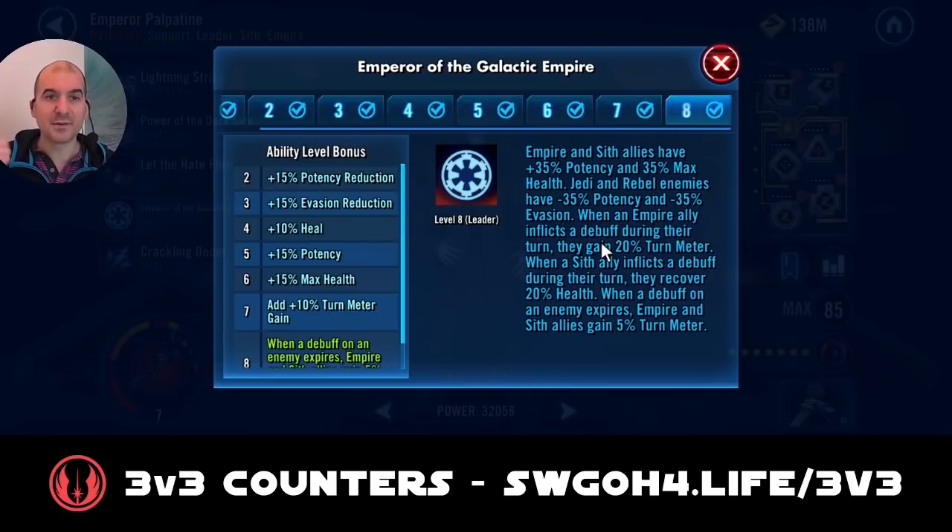Vader will be taking lots of turns and remember the Galactic Republic modifier — he'll keep getting hit back for all the damage he does. But he'll be getting lots of turn meter because he's Empire, and recovering health because he's Sith. Probably the most important part of the leadership is that when a debuff on an enemy expires, Empire and Sith allies gain 5% turn meter. This is the turn meter train that Palpatine will get going because there's no Freepo on the other team.